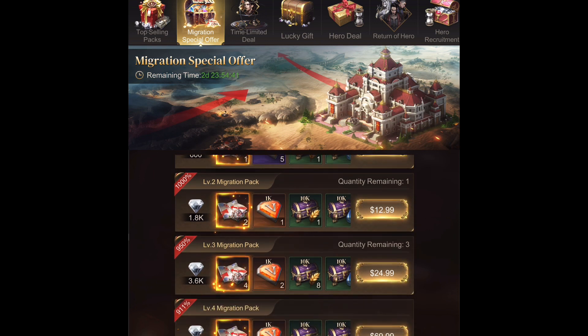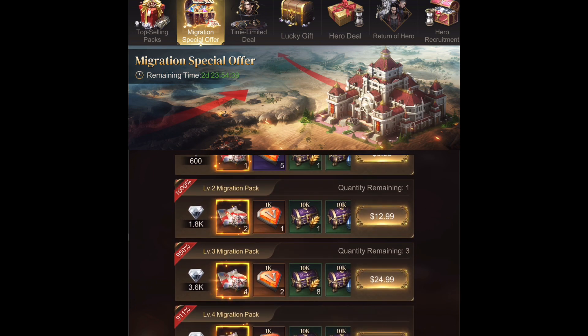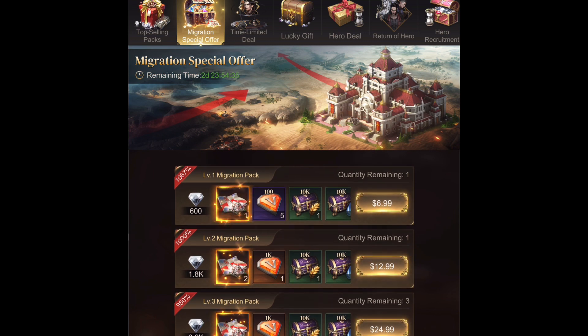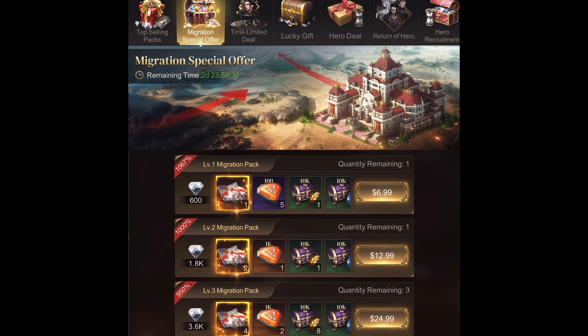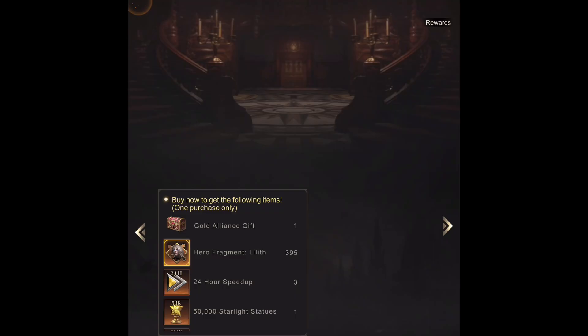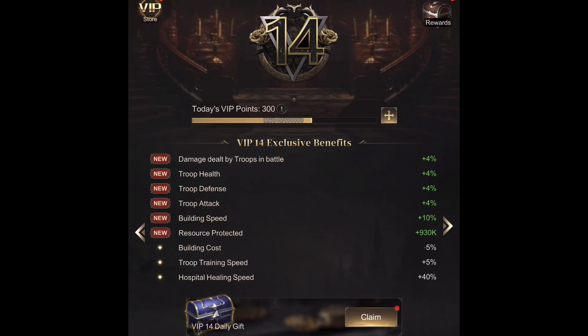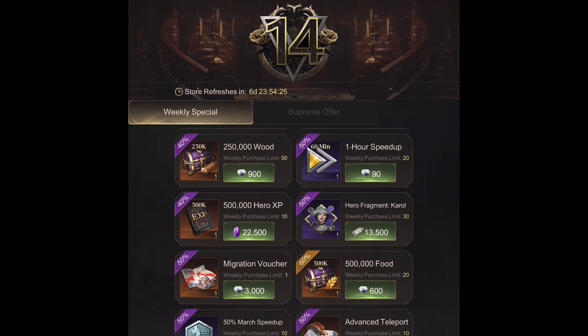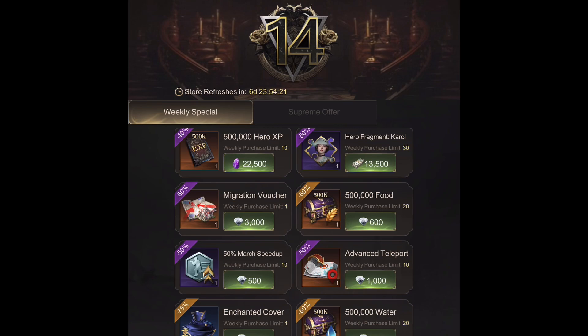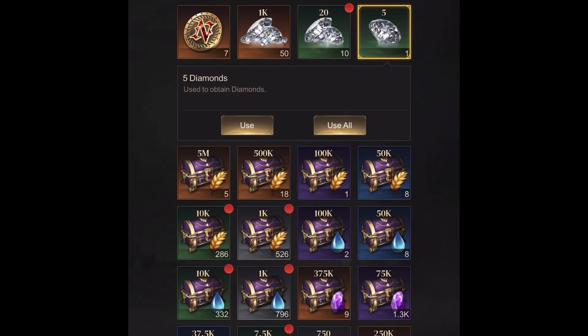Here you can see the different pricing — ignore this pricing, this is Canadian. Now let's go check Free Offers first. We're going to go to VIP Weekly Offers; you can buy one for 3k diamonds here. Hopefully you have the diamonds in your inventory.